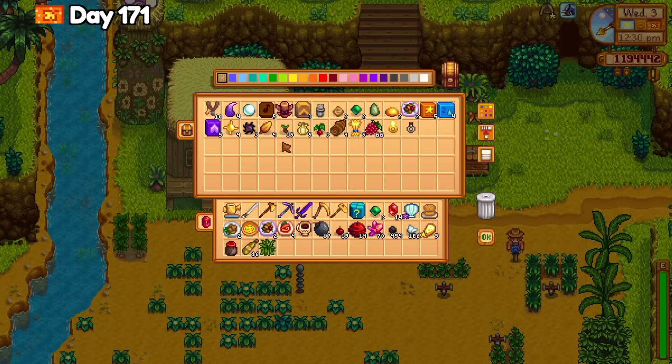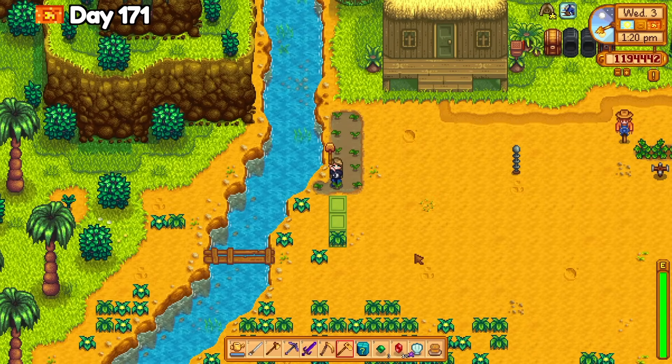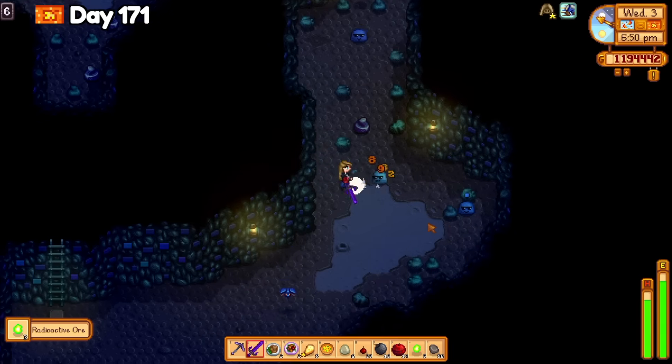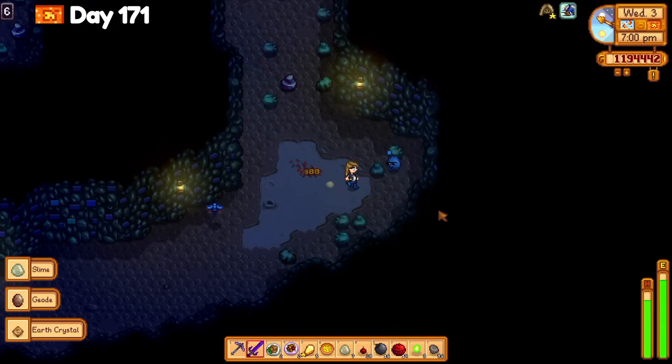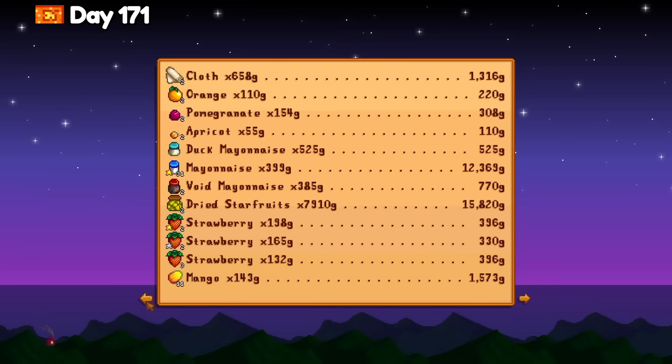I discovered I actually have garlic in the chest on Ginger Island, so all hope is not lost to complete the shipping list before 200 days. I decided to go back home and go to the mines to work on Key's deep exploration quest and made it to floor 420. When I looked at the summary that night, I had made 12,000 gold just from the ostrich egg mayonnaise alone.